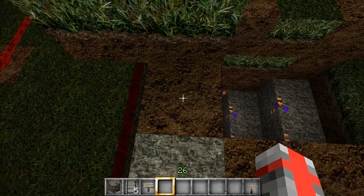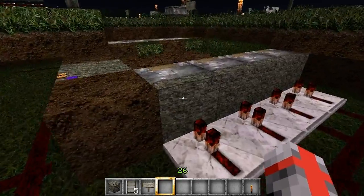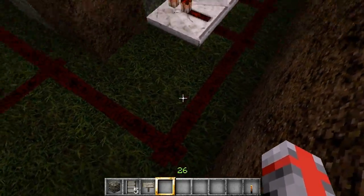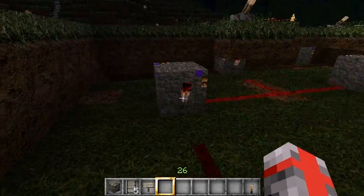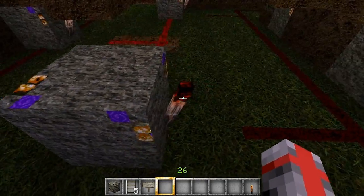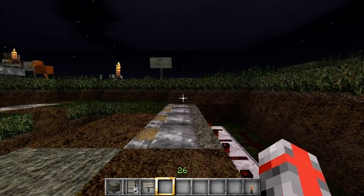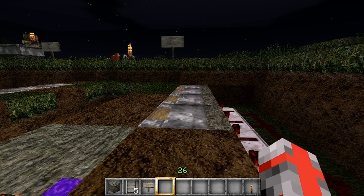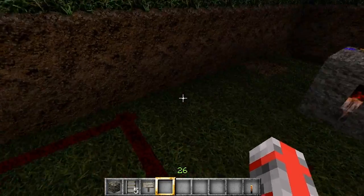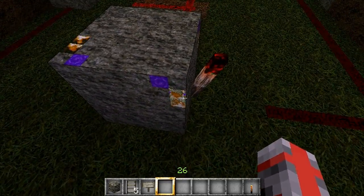Let's say two Redstone away from the Sticky Piston. The first block with the Redstone torch on it is in front of the right side Sticky Pistons. And to connect it, you put it three blocks away.